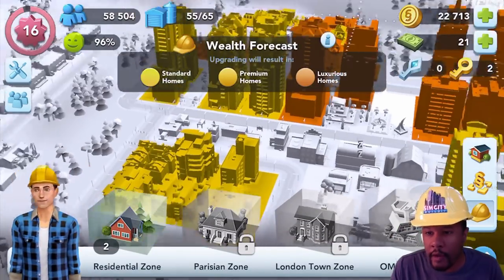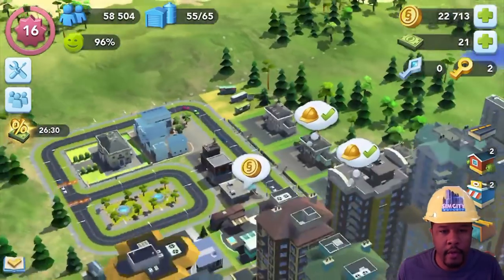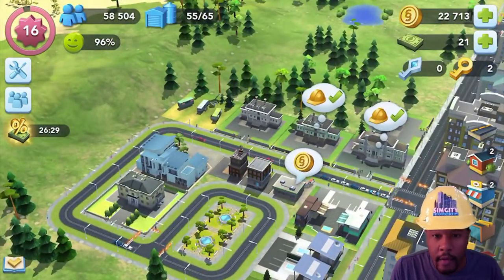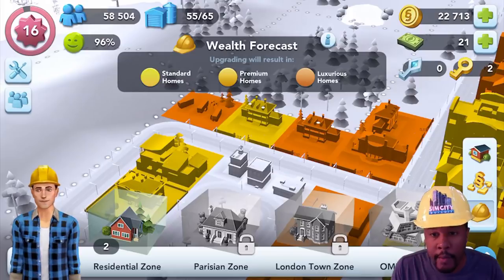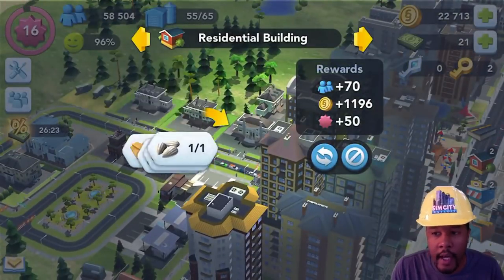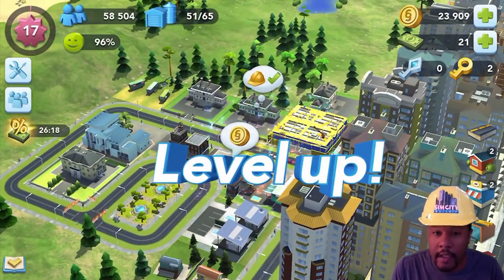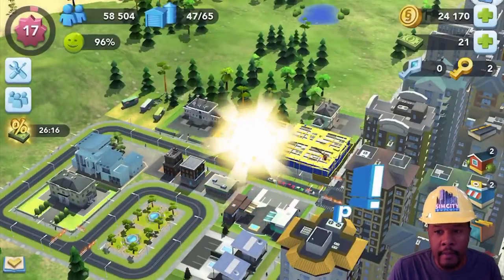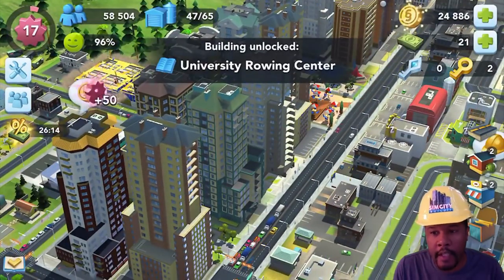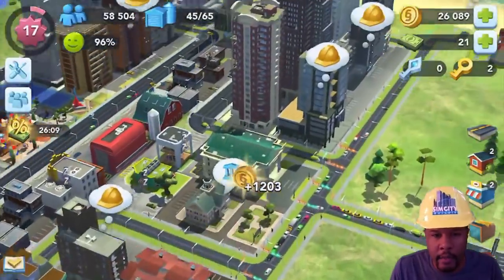Now, pay attention to the wealth forecast. This determines what kind of homes your next upgrade will result in. There are standard homes, premium homes, and luxurious homes, and the colors indicate which type of home you have. You can change the type of upgrade you get by adding more buildings that boost population to that area. Now, take a look as we upgrade some homes.